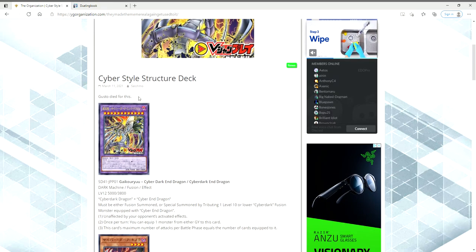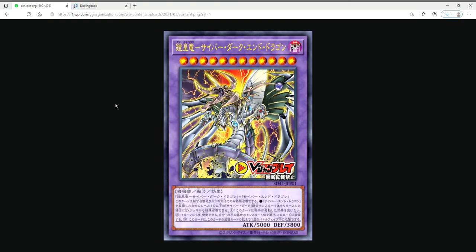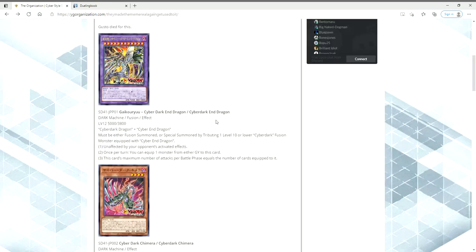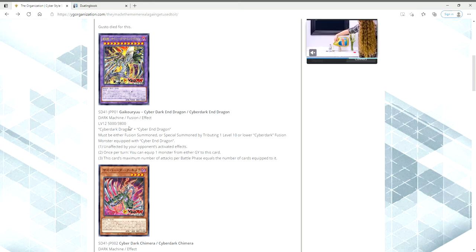Do keep in mind Gusto did die for this. First up, take a look at this beautiful art — this is Cyber Dark End Dragon. It's a Level 12 Homunculus with 5,000 attack and 3,800 defense. It requires Cyber Dark Dragon and Cyber End Dragon, and can be fusion summoned or special summoned by tributing one Level 10 or lower Cyber Dark fusion monster equipped with Cyber End Dragon.